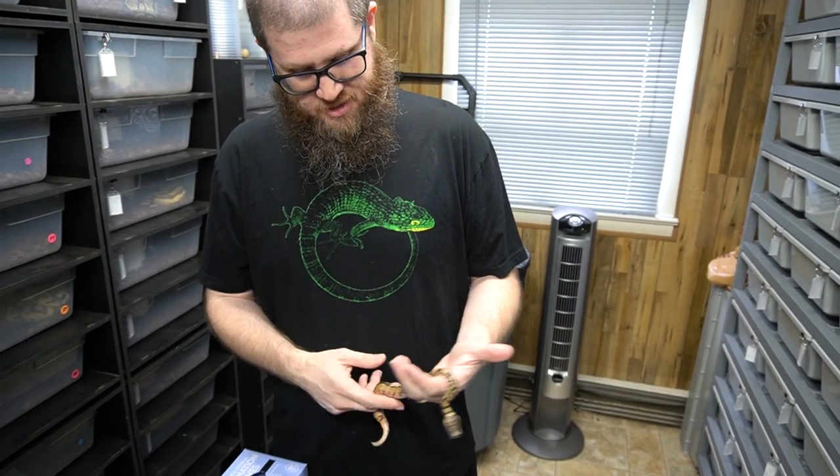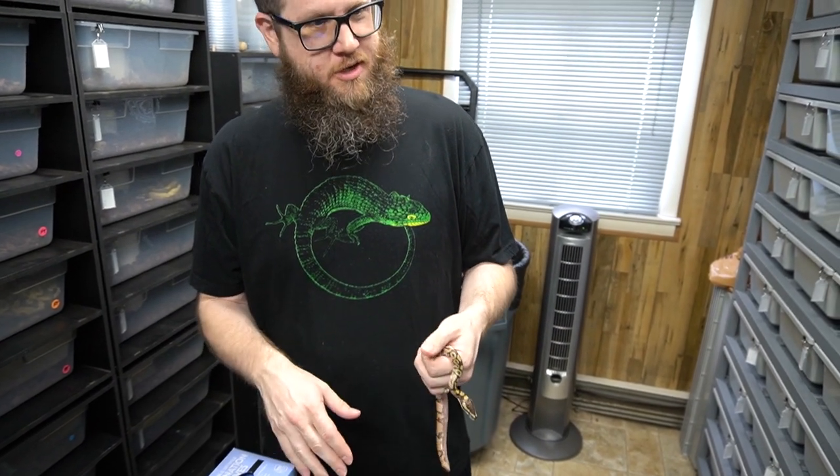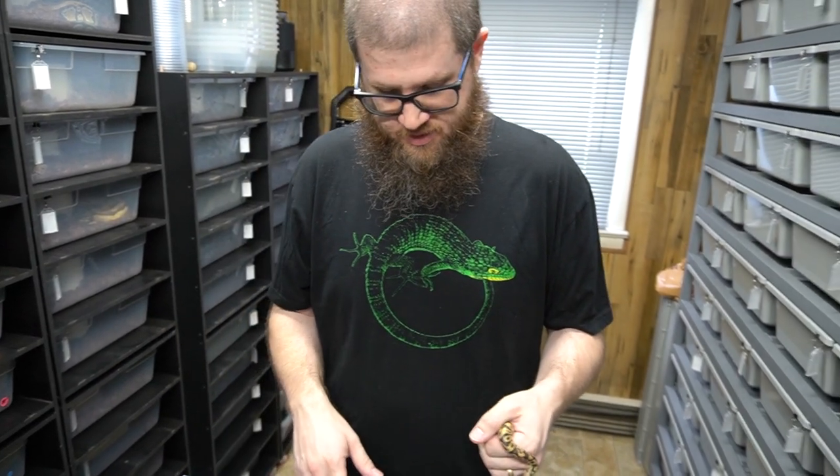We really need to start thinking about the facility. So this is the clutch we just cut, which was the Enchi Inferno to a Fire.